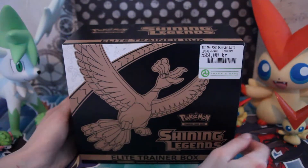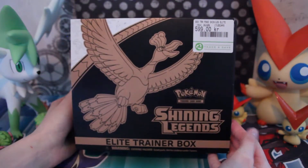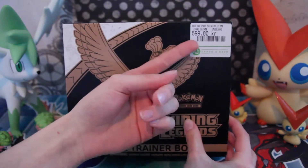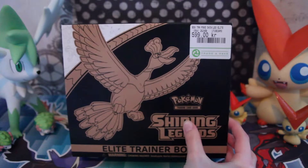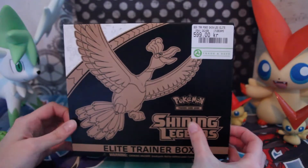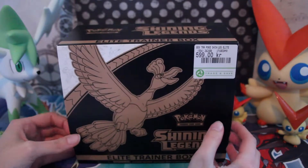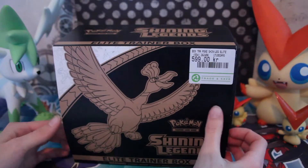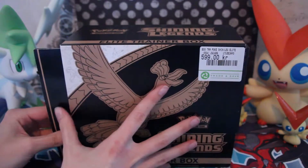I'm Shaymin and I'm Victimi, and today we're opening this Elite Trainer box. As you can see, it doesn't have plastic and it has this price tag on it because it was the last one in store — it was the display one. But the guy assured me that everything was inside, so let's get to it.